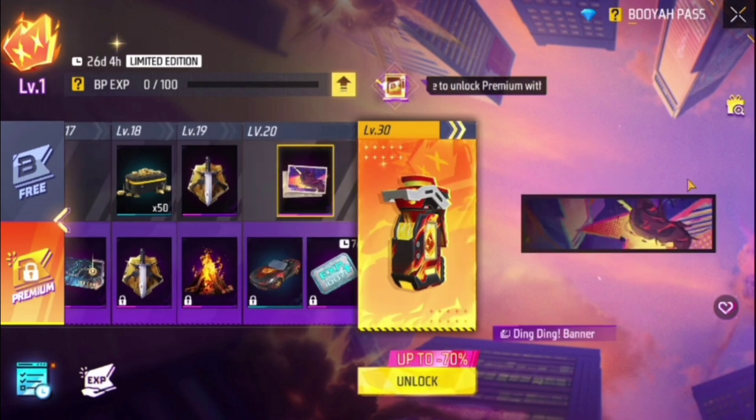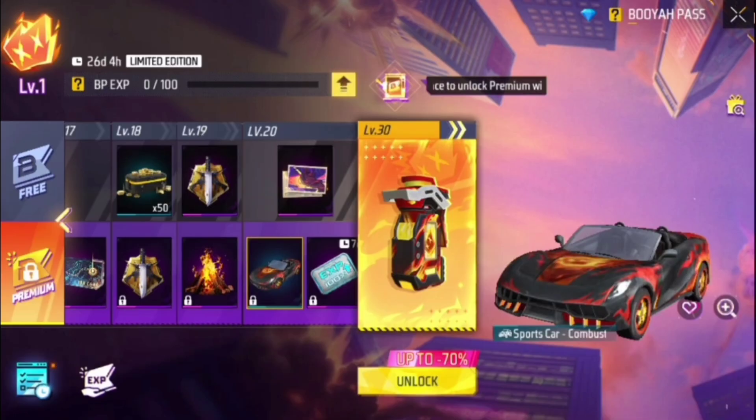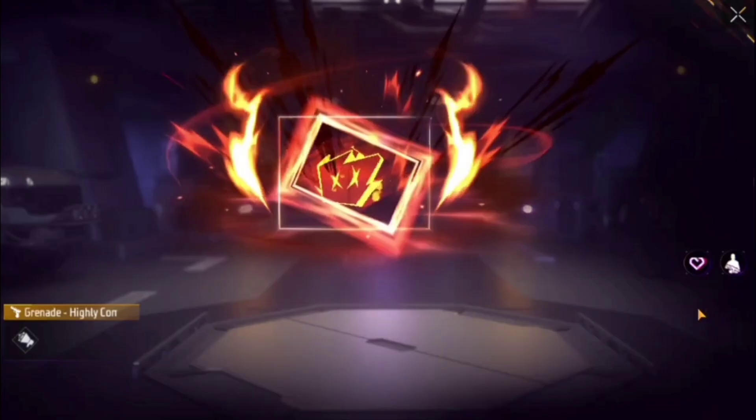Next you can get a granite skin — this granite skin looks like this, you can see it on the banner. You can get a free way and a BoyaPass. This BoyaPass will include an emote, and you can also get a car and a granite skin.